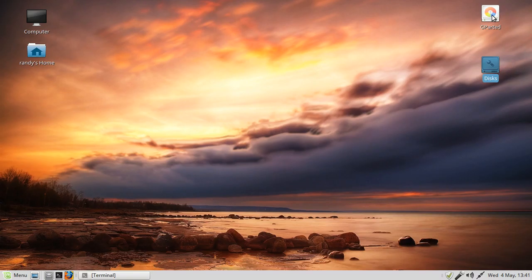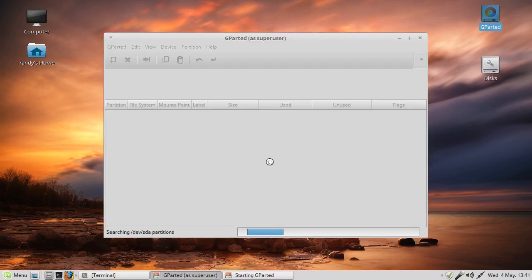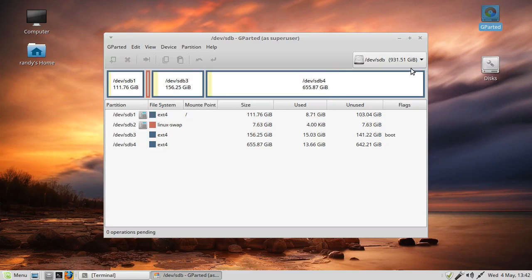Let's bring up GParted. I've got two drives: my first drive is SDA, which shows 149 but it's a 160 gig Western Digital IDE. The second drive is SDB, the one terabyte SATA drive. It doesn't matter if it's SDB as long as you know which drive you're working on. I have Linux Mint installed on the one terabyte, so I don't want to touch that.